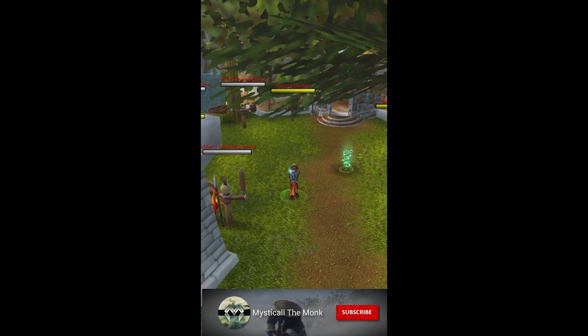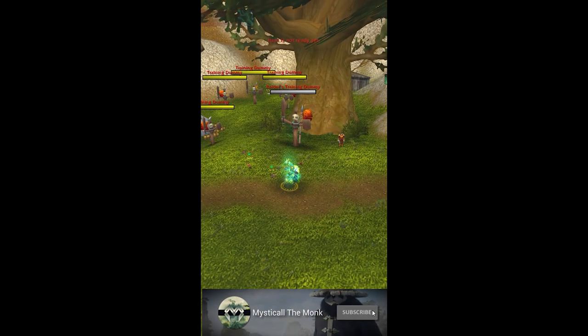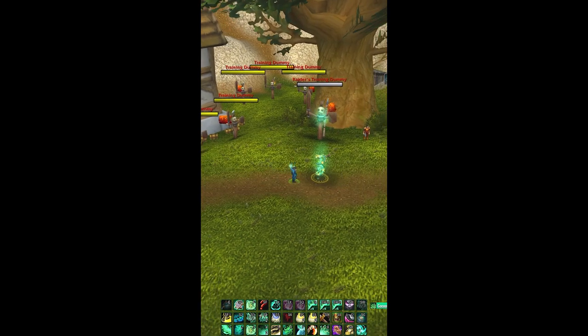So what that means is when I put Essence Font on myself and I use Renewing Mist, it will proc my Gusts of Mist twice. So that's an instant heal, and you do have two charges of Renewing Mist, so keep that in mind.